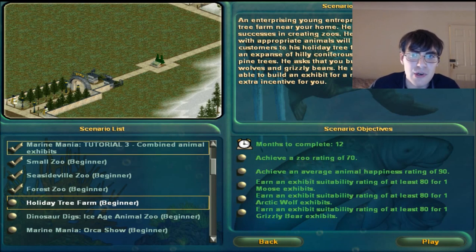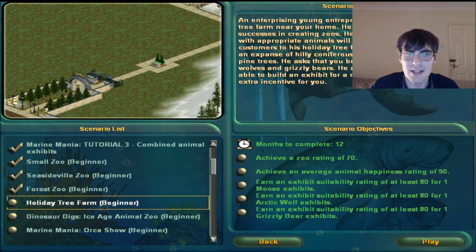An enterprising young entrepreneur has opened a Holiday Tree Farm near your home. This guy does know that we're a zookeeper - we don't look after trees. Trees are not animals, they are plants. He has heard of your initial successes in creating zoos - I'm a god at zoos, mate, I can control Arkham Asylum. He hopes that a few exhibits with appropriate animals will serve as a draw for customers to this Holiday Tree Farm. He asks that you build exhibits for moose, arctic wolves, and grizzly bears.